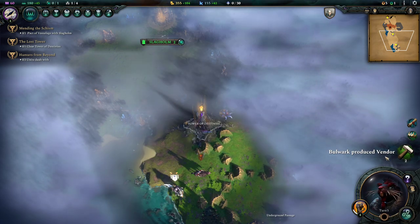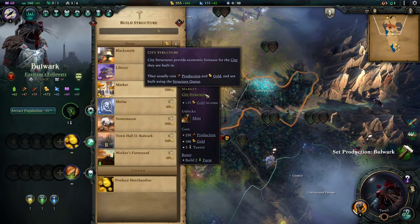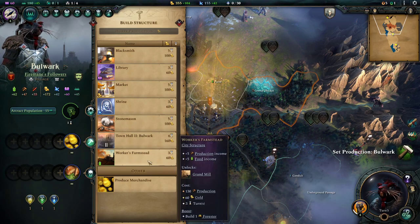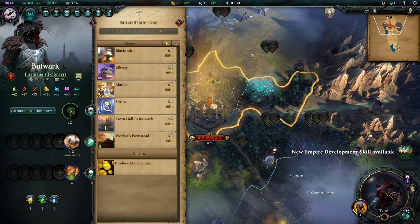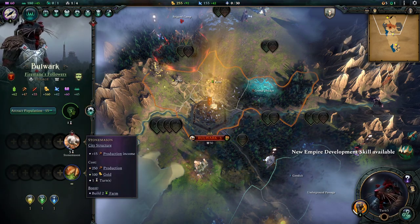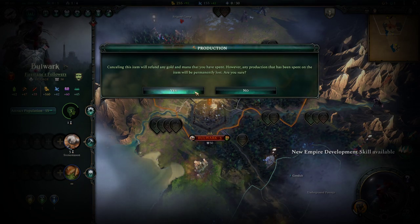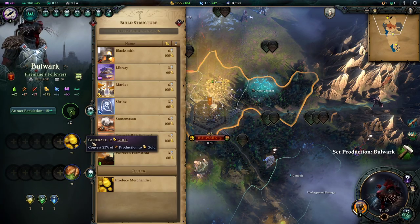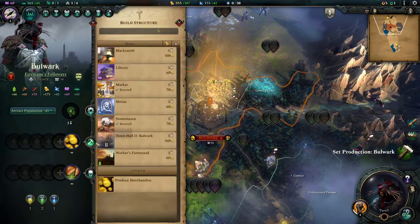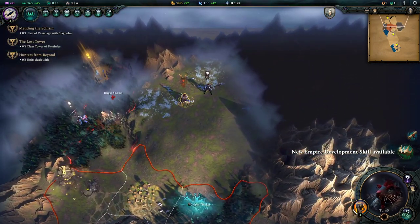I also want to start grabbing Earthkin — that'll take us four turns. We're not very well magically inclined. Bulwark produced a vendor because we got that nice little boost to production. Let's throw down a stonemason. Is that going to take six turns? Yeah, fine. That may have been silly, but we're going to chuck a farm down there — three turns. So it was cheaper and faster by a long way, I just wish I'd done that the other way around to begin with.